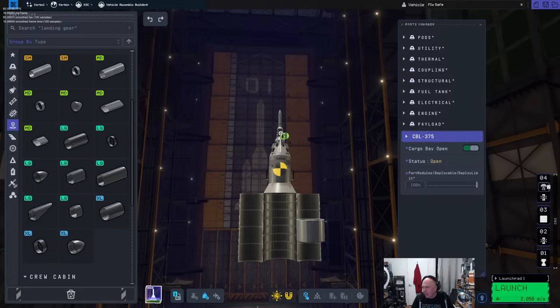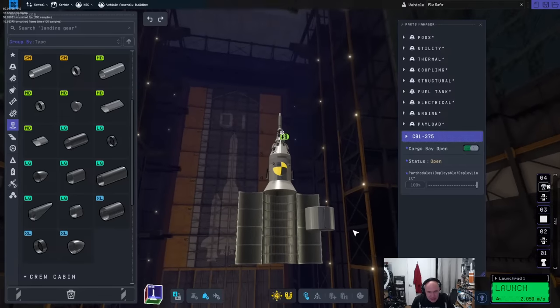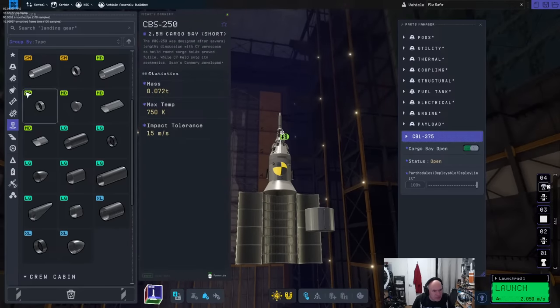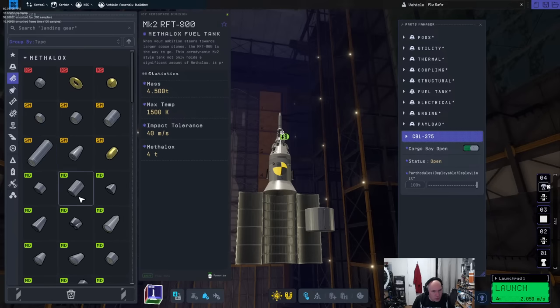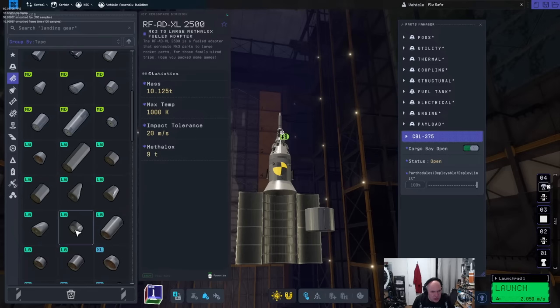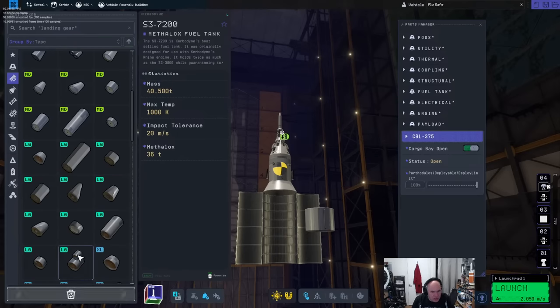Thank you for all the super chats, it's frankly humbling. I'm just here having fun, trying to figure out at what point I should start making proper KSP2 videos. Anyway, this is what I'm going to use for my lander — it's maybe a bit long but I think we'll be fine. Underneath we'll put a large rocket engine section.